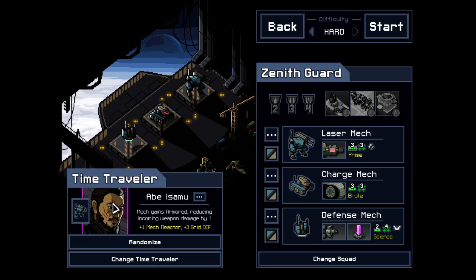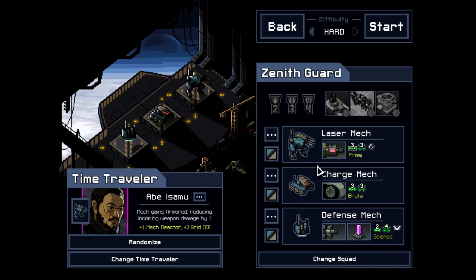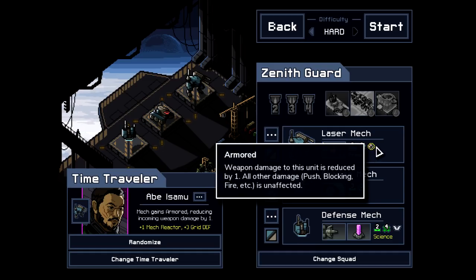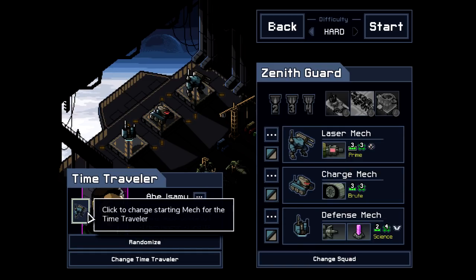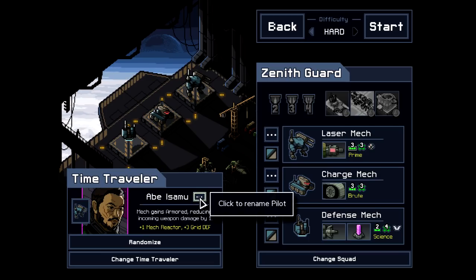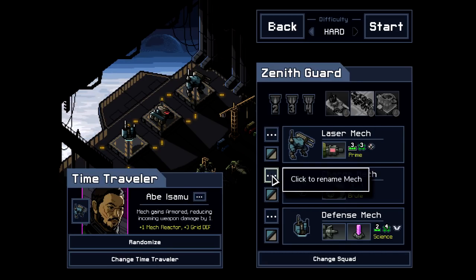It starts with armored. Abe is gonna go on to the charge mech. I don't know if armored blocks — it has armor because Abe is in there right now. That's what's going on. You can set which mech he's in over by his portrait there. Somebody asked about the rename button — you can totally rename if you want. Everyone, the mechs too. You can rename them right here.